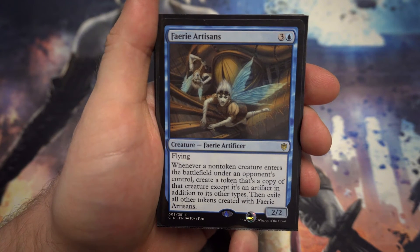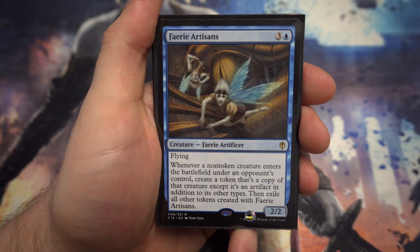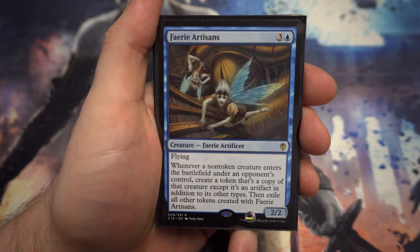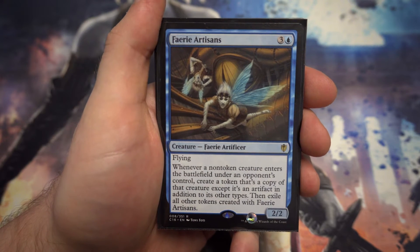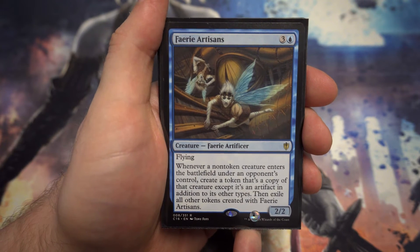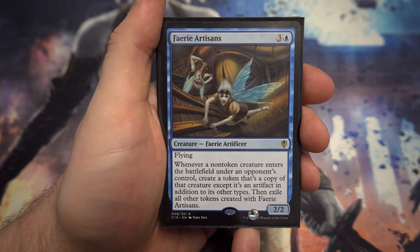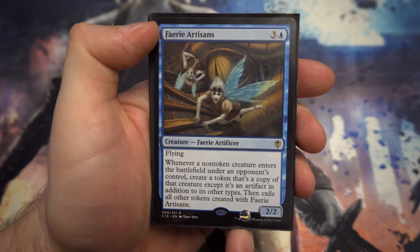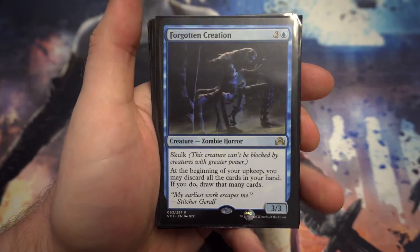One of the new cards from Commander 2016 is Faerie Artisans — a flying 2/2. Whenever a non-token creature enters the battlefield under an opponent's control, you get to create a copy of it that's also an artifact. If another creature comes in, that new one gets copied and the previous token disappears. In a cube there are going to be lots of creatures with enter-the-battlefield triggers, so your opponent really has to think about what they're doing when this is on board. Even if they play a big creature first and then a small one, the ETB trigger of the big creature still happened. I quite like this card — we'll see how well it does.